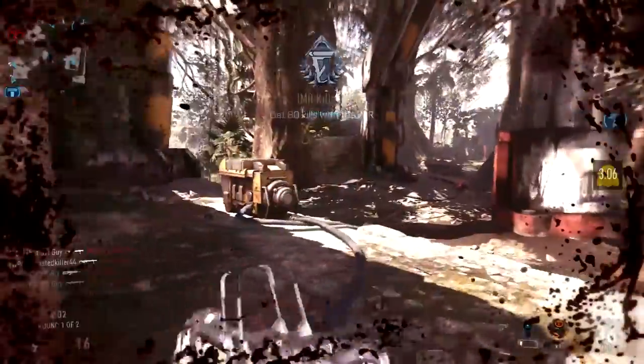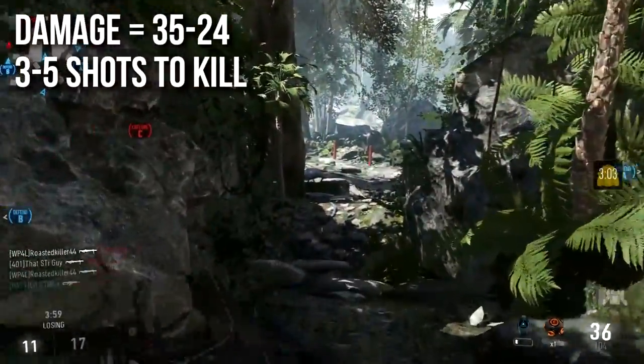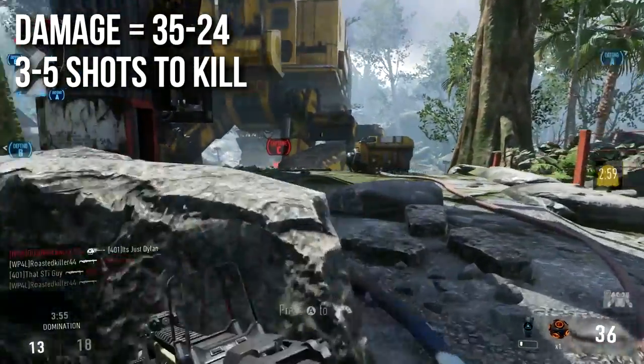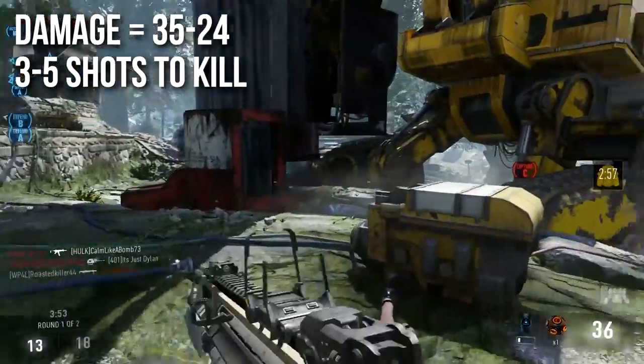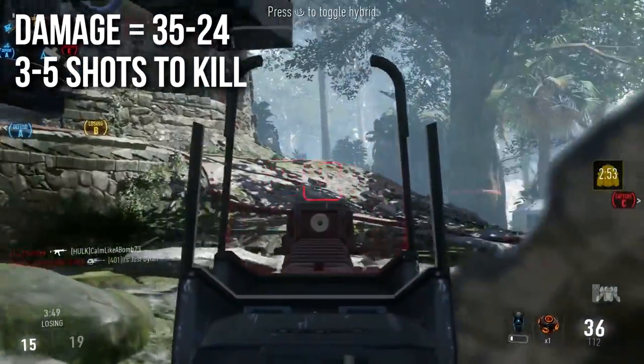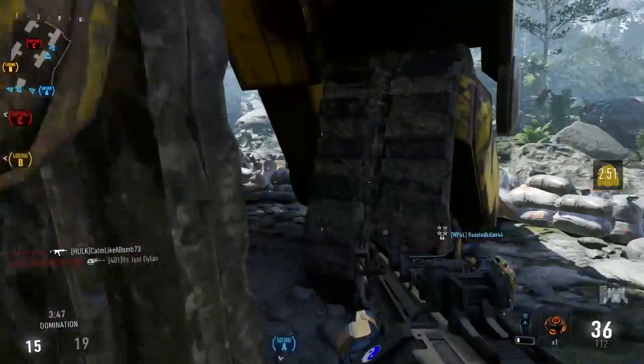The damage on the IMR will be 35 up close, but decreased to 24 at a distance. That means it'll be a three to five shot kill, depending on how far away you are from the enemies, and it's good to know that you don't even need a whole burst to kill somebody just in case they're moving too fast. You can miss one shot and still kill them.